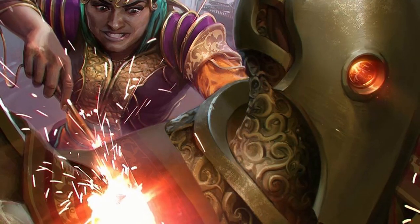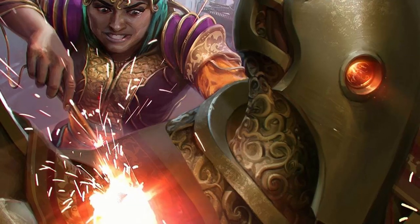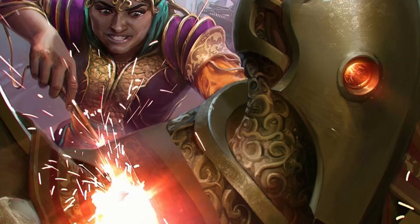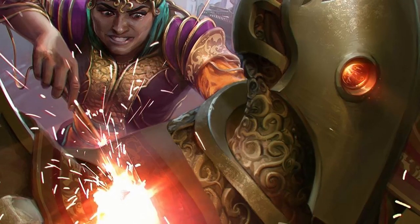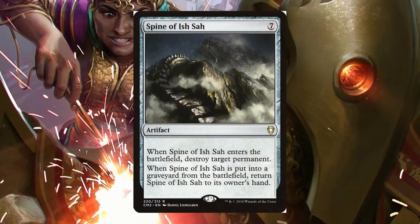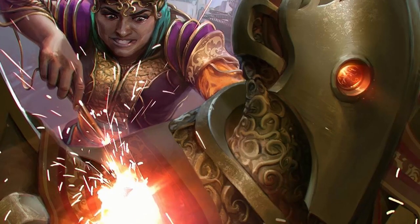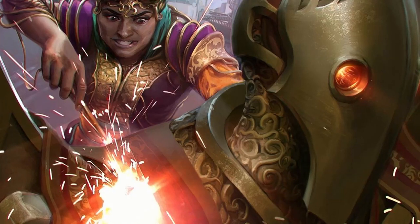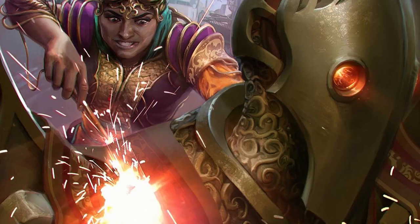As for weaknesses, our deck is vulnerable to prison or overly defensive strategies, as well as removal-heavy control decks that can put the hurt on our artifacts. Our draw engines are not that great, so having a defensive deck focus us down with removal can feel really bad. Although our removal is versatile and repeatable, there isn't a lot of it in the deck. We need to be careful with our removal and try not to play table police unless we're really in a bad spot — we don't have a lot of it, and playing the control game will make us run out of gas.